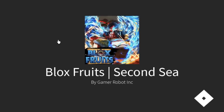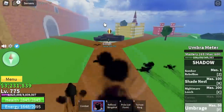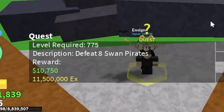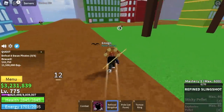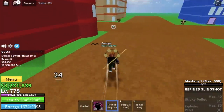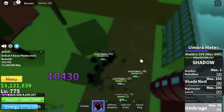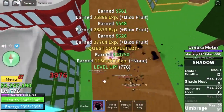Now we are off to the second sea. To start off, we skipped lots of quests — the Diamond, the Raiders, and the Mercenary. We're going to go straight with the Swan Pirates. You can use a Slingshot to lure four of them. Don't forget to turn on your Observation Hockey and use your Umbrage to damage them. Don't forget about your Z, X, and C skill.